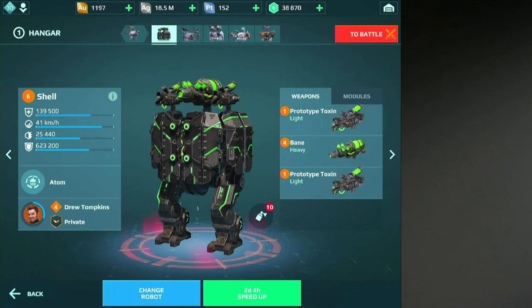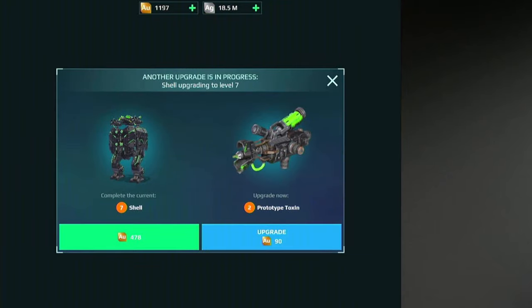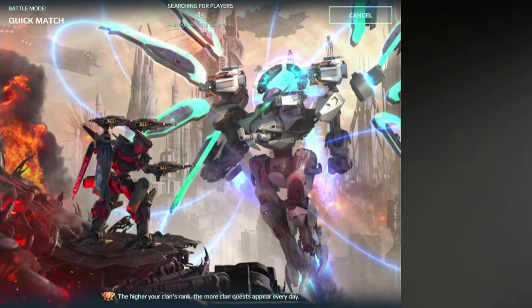Today we are talking about this shell with the Drew Tompkins thing. I just equip this kind of stuff on there — prototype toxins. I'm upgrading this shell to level 7, so that's why I'm not upgrading the weapons yet. But yeah, we got the free stuff, and that's pretty good. Really, really good. I can't complain — that's super good for me.